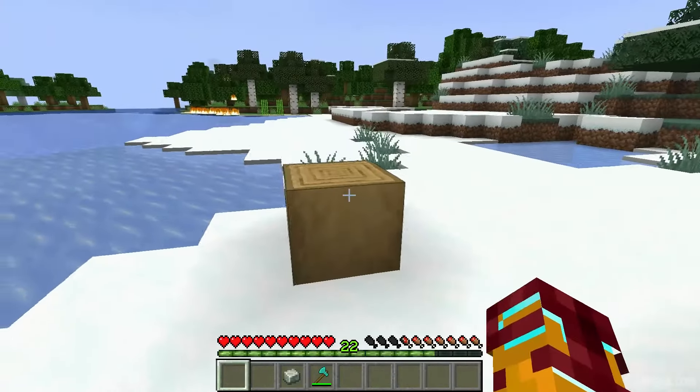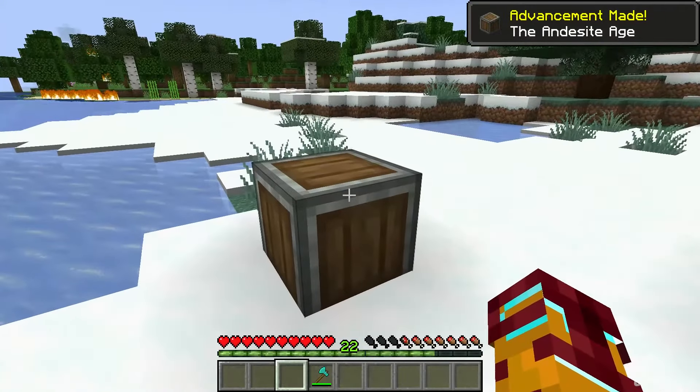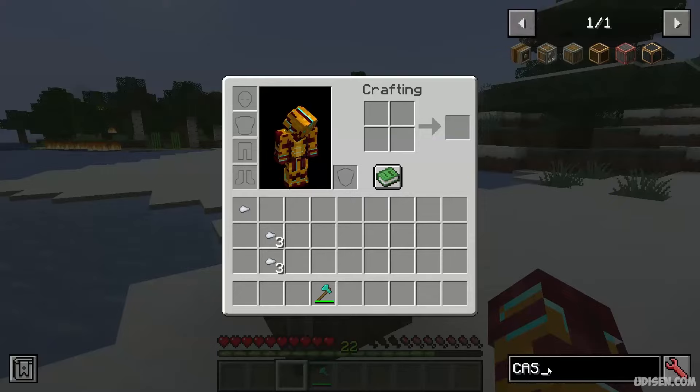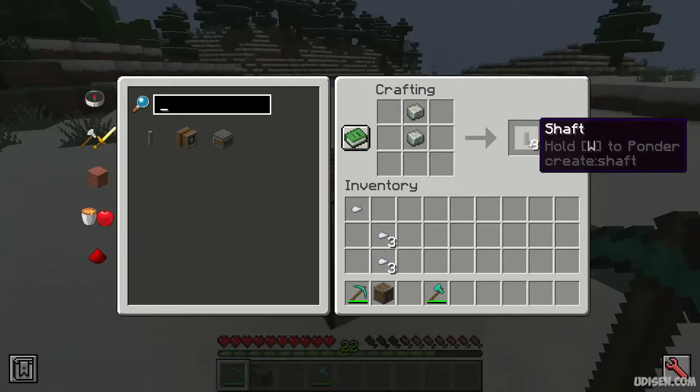Then place the stripped lock and use the N-DZ alloy. Press the right mouse button on the swing — we receive N-DZ casing. Collect the swing with any type of pickaxe, of course. Use two N-DZ alloy and make one shaft.